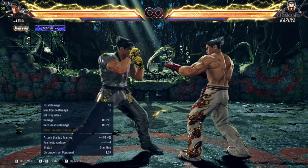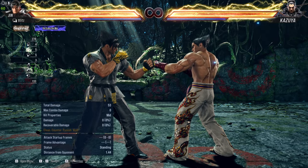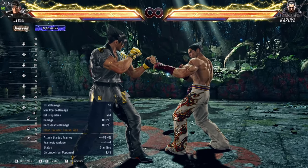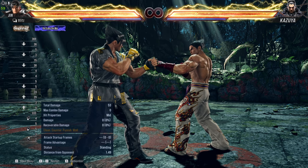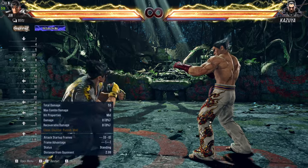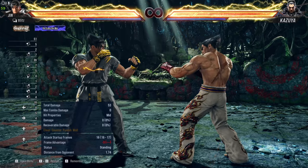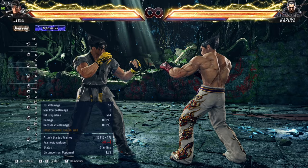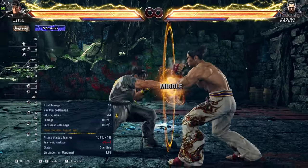One of his simplest frame traps comes from 1,2,3, which leaves you at 0 or neutral. So you could either sidestep in any direction depending on the character you're facing. There are certain characters you need to sidestep a certain way. Depending on the character you're facing, you can sidestep, or do 1,2,3 followed by 2,1 — since neutral 2,1 is also a 10-frame punish — or 1,2,3 into up-forward 2,1.